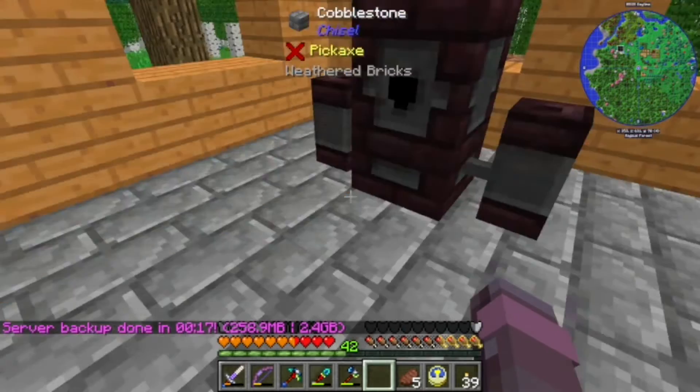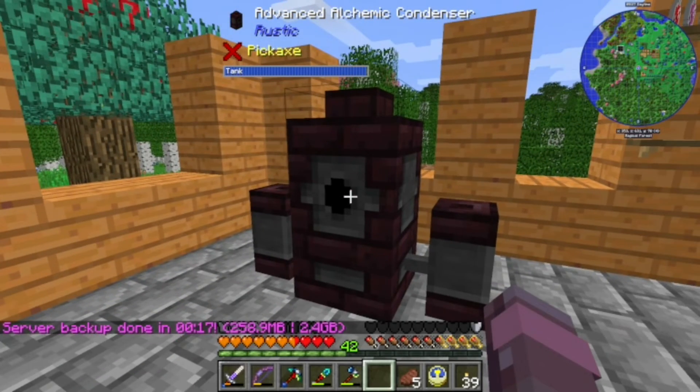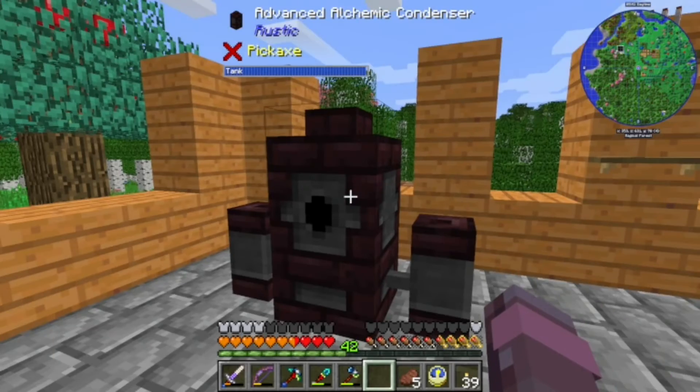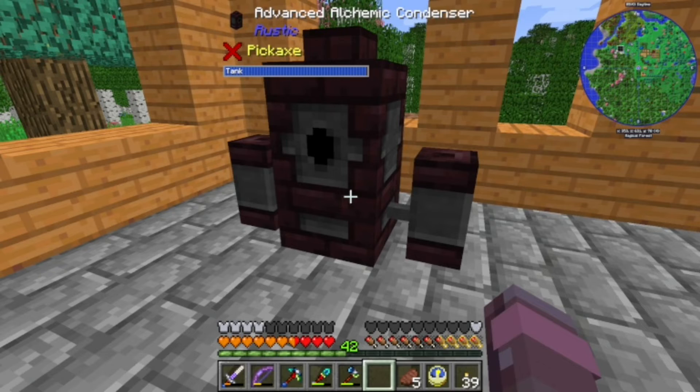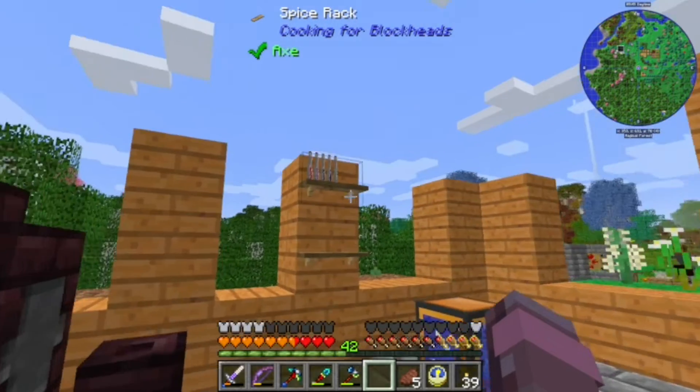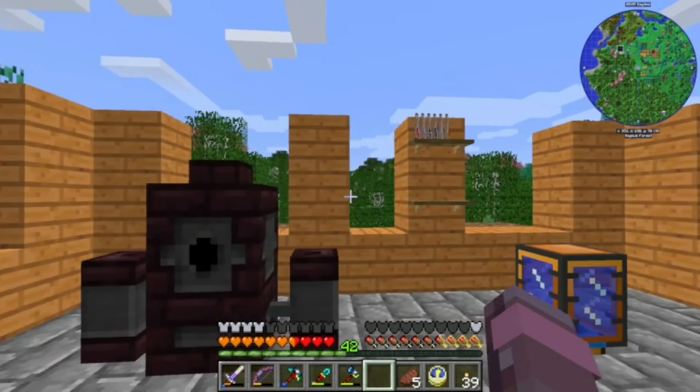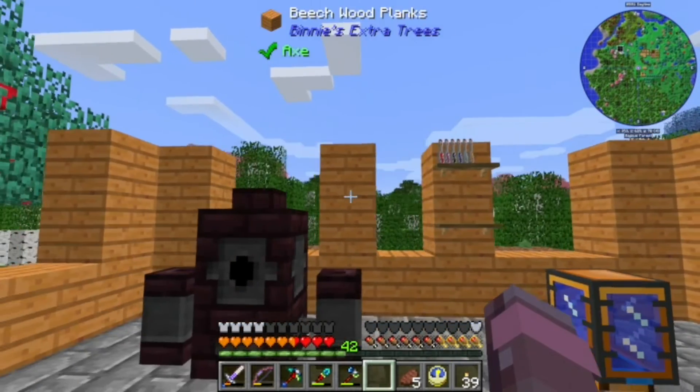You need a couple of nether resources to build the tier two condenser and stuff — nether bricks and then you need soul sand and those deathcap mushrooms so far. This is all very early game, you can get this stuff — it's really cool.